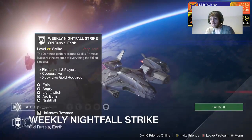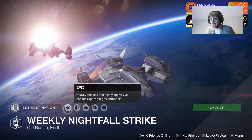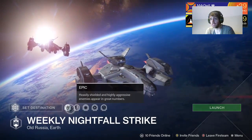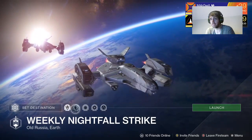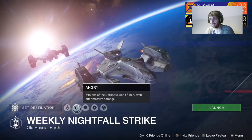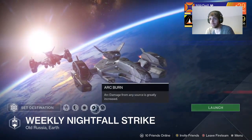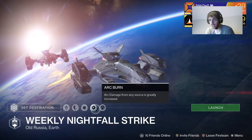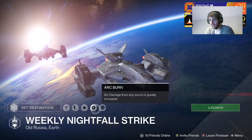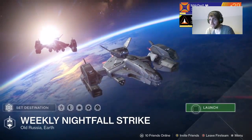This week's Nightfall is on Sepiks Prime. The modifiers are: Epic — heavily shielded and highly aggressive enemies appear in great numbers. Angry — Minions of the Darkness won't flinch even after massive damage. Light Switch — Minions of the Darkness deal much more melee damage. Arc Burn — Arc Burn damage from any source is greatly increased. And of course the Nightfall — if all players die, all players start back from orbit.